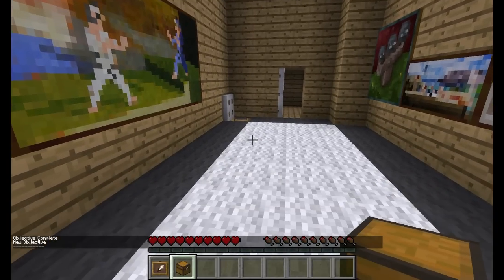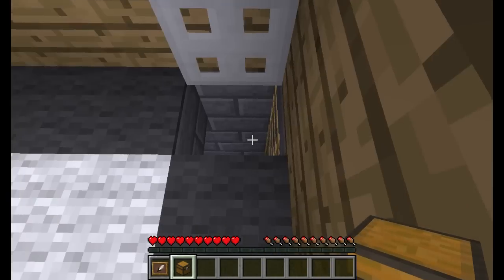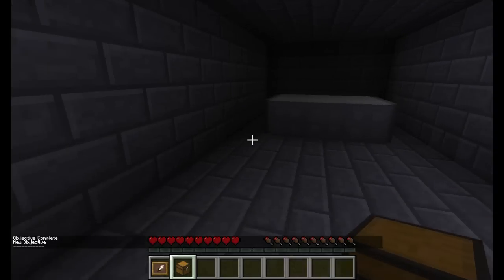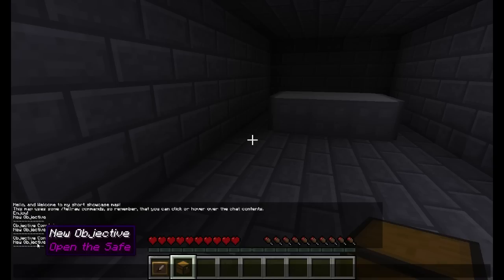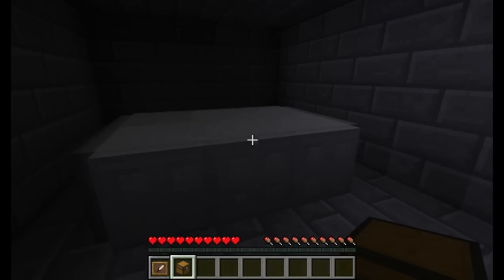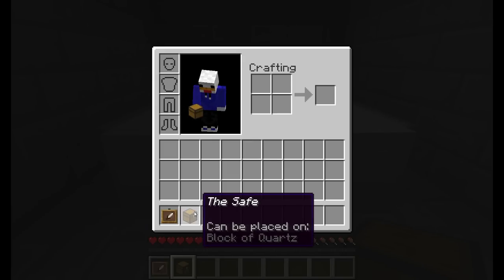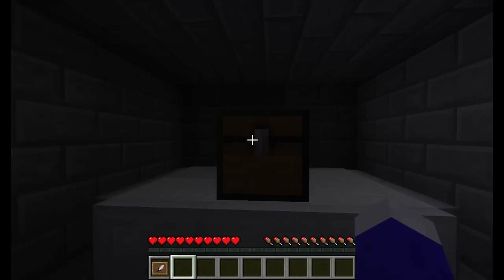Now we need to go to the basement. This looks like an entrance to the basement, doesn't it? Now we are in the basement. We have this objective complete and now we need to open the safe. We can place it just anywhere, but it can be placed on a block of quartz, which is this one. So let's just open it.